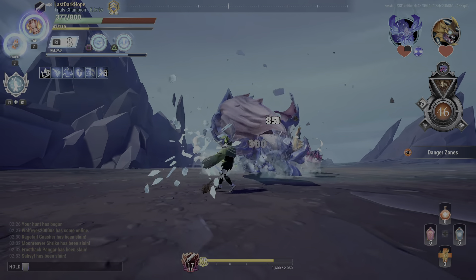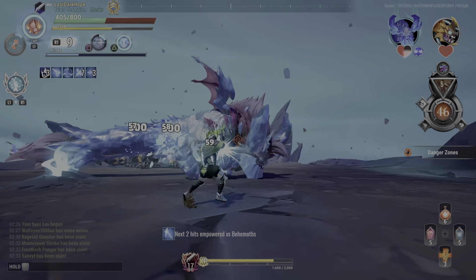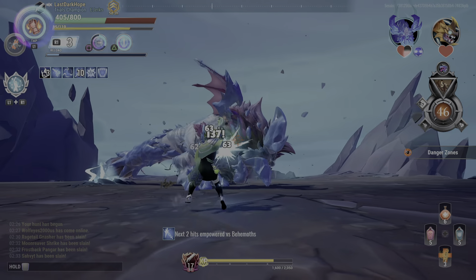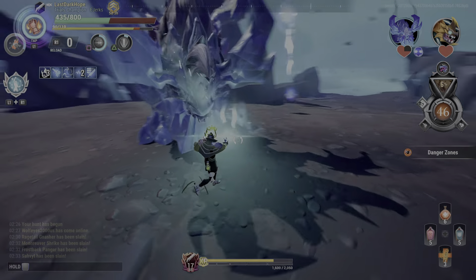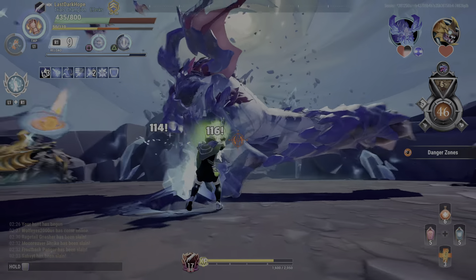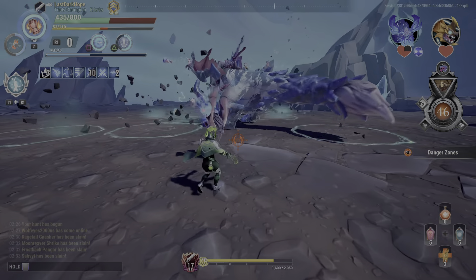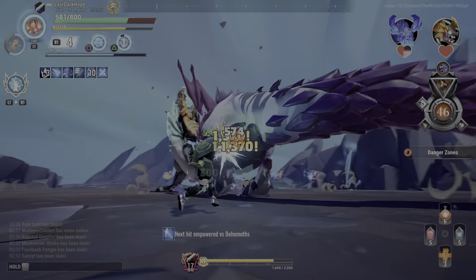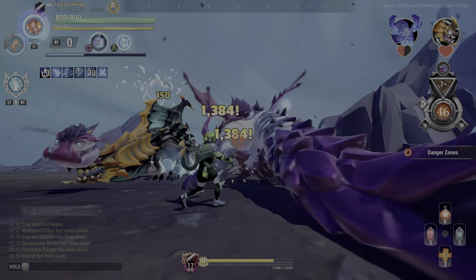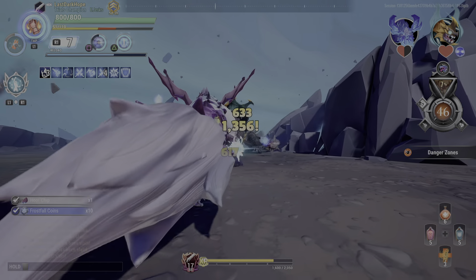Look at that — soaking up all those lightning blasts, good boy! I also go for Boreas's legs because they don't knock him down but they take damage pretty easily and break. I'm trying to get some buffs so I can do some damage to his frost armor — there we go.